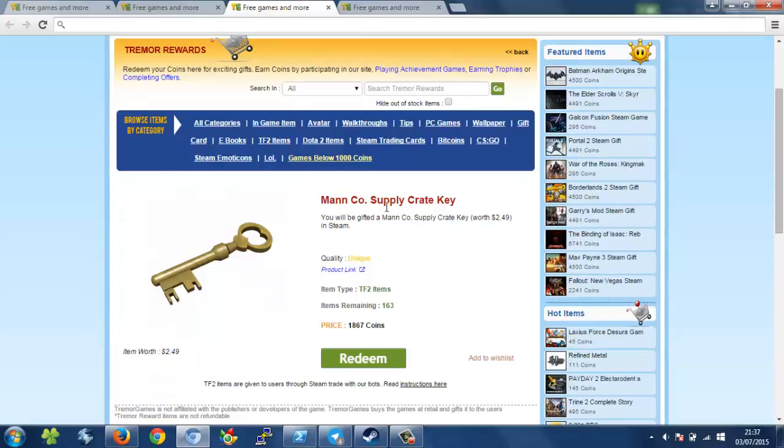What you do is go on the item, click redeem, click OK, and then you trade with the bot that it tells you and then you get the item. You can also get many other things like games, trading cards, and emoticons.